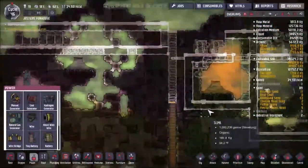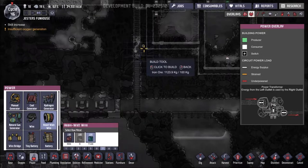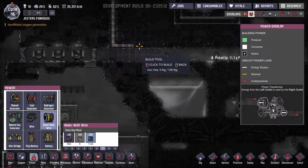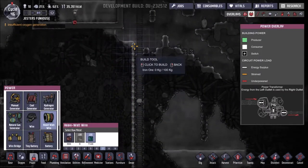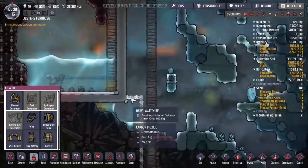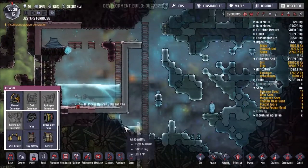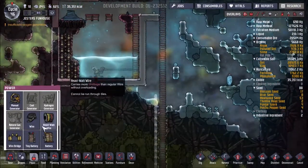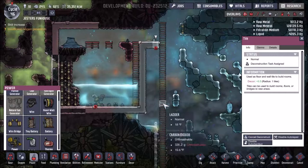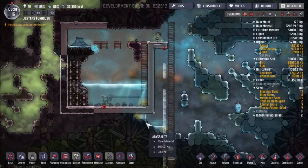Oh, I need electricity - I forgot about that. Can I run heavy white wire? This is going to take a lot. Can heavy white wire not go through tiles? Cannot be run through tiles, okay. So we could run it up or we can run a power transformer. We'll just deconstruct that guy. And I have no metal - great. Alright so we need metal - sandstone. We got good metal right there.